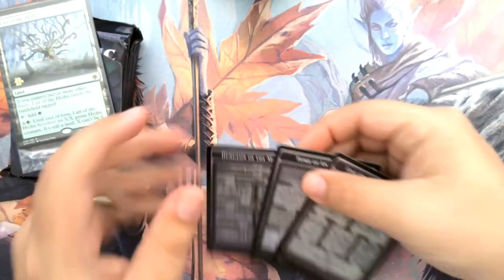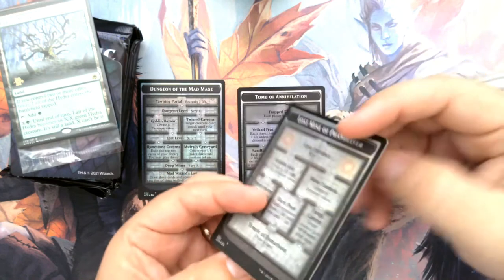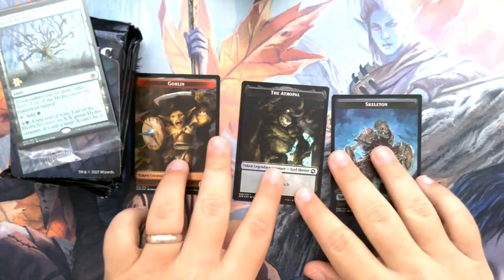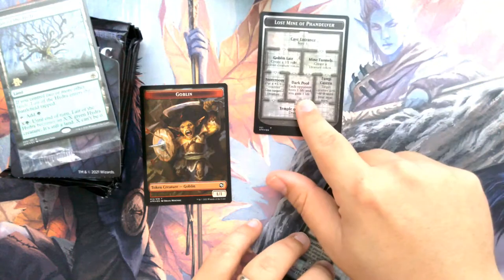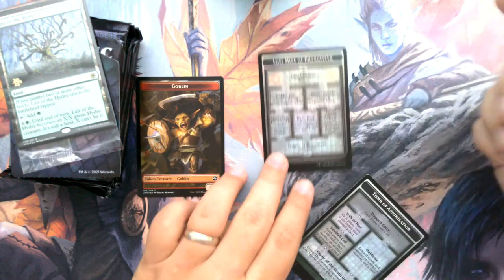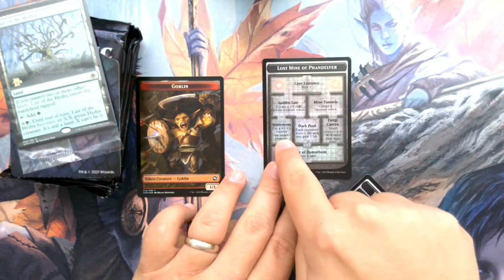So the first thing you get in this pre-release pack is there are three dungeons in the set, and you get all three of them. These are the foil versions, and they've got tokens on the back side — Skeleton, Atropal, and Goblin tokens. They're nice and foily. One of the new mechanics for this set is dungeons. These don't go in your deck, they go off to the side. There are some cards that say, if you do this, venture into the dungeon, or go into the dungeon further. So you put a little token or a counter here, and you go down the dungeon, and each room of the dungeon you get special effects.